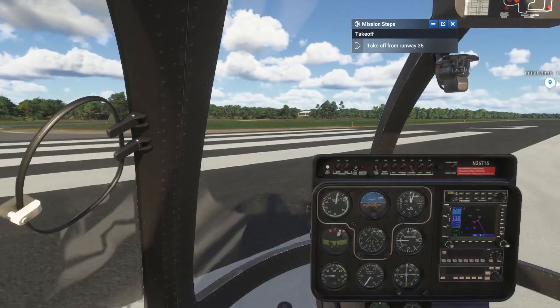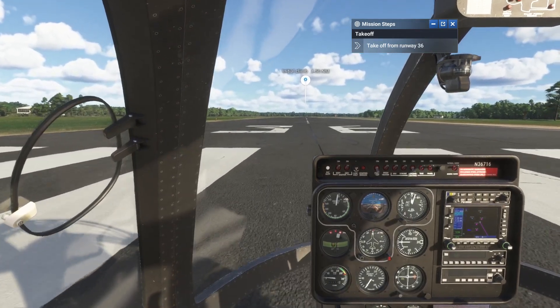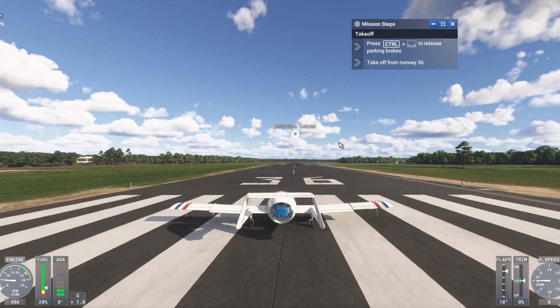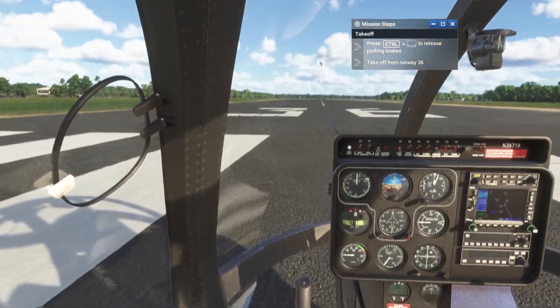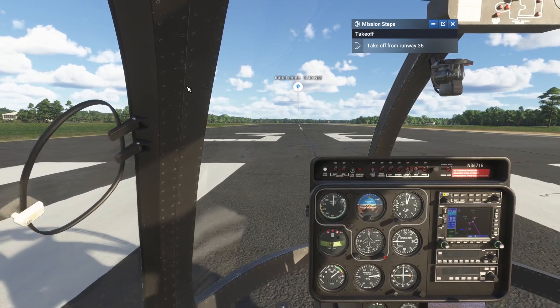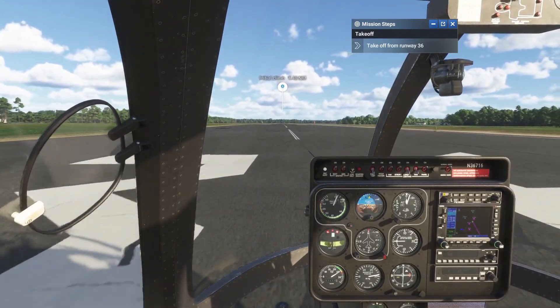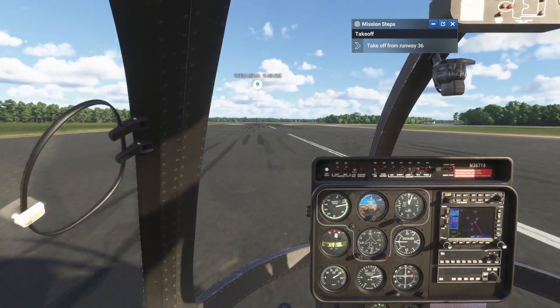Once you enter the runway you could just take off straight away, but that doesn't seem professional at all. I'm going to do the final checks — flaps down, taxi lights off — and then take off. Oh, and look at those plants, they just look absolutely insane.